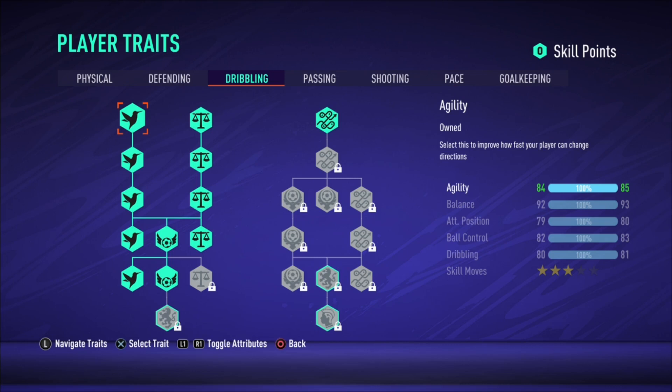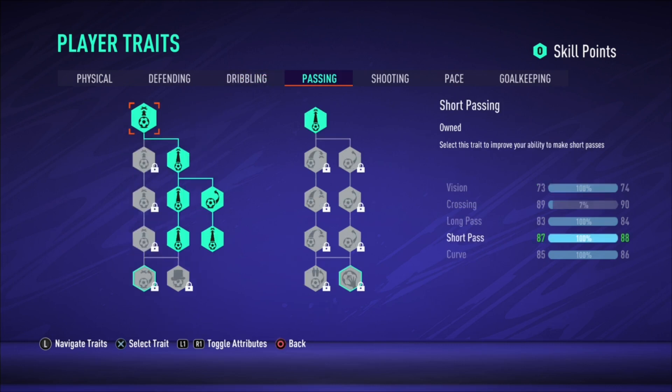For the passing section: the Pro build has 85 curve, 87 short pass, 83 long pass, 89 crossing, and 73 vision. Kante's build has 49 curve, 79 long passing, 85 short passing, 68 crossing, and 79 vision. The Pro build wins in passing as well.